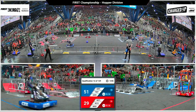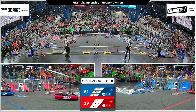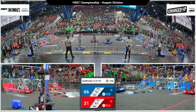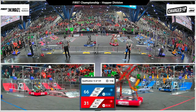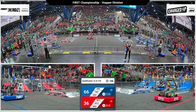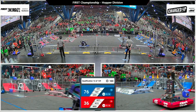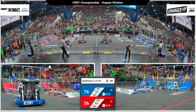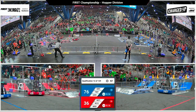Two minutes remaining in the match. Blue Alliance has a lead and already a link under their belts. 2495 Hivemind placing a cone on the high node and getting the Blue Alliance their first link. Red Alliance has yet to score a link. Each Alliance needs at least six without the Coopertition bonus in order to get that ranking point they need.